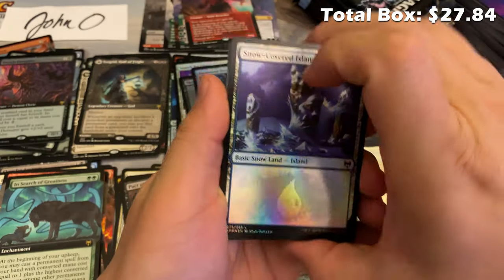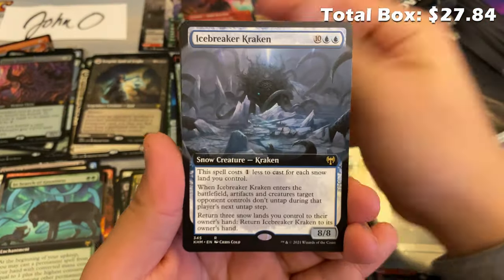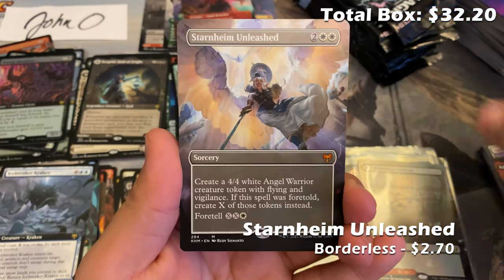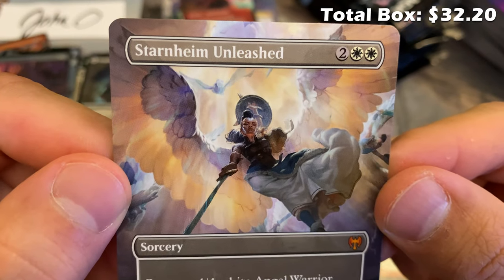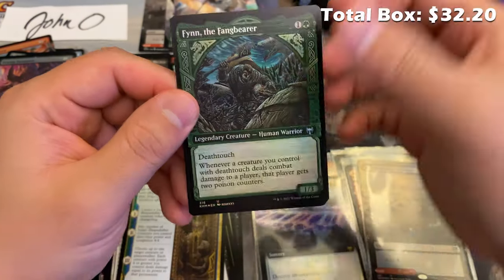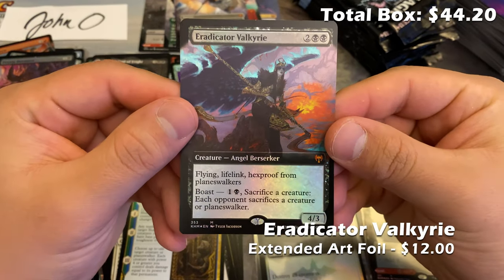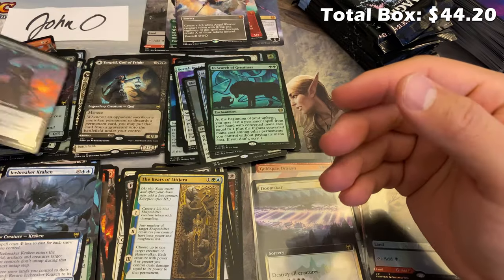The Bears of Littjara, Icebreaker Kraken, In Search of Greatness foil rare, and my favorite of the borderless cycle — Starnheim Unleashed. Look at that — what awesome art. And a foil mythic Eradicator Valkyrie: flying, lifelink, hexproof from planeswalkers.